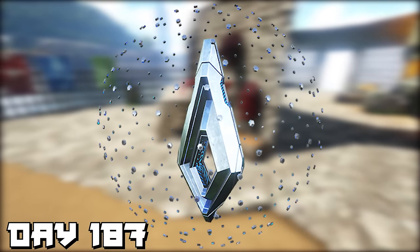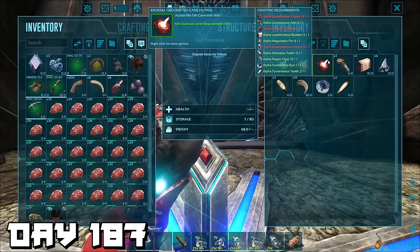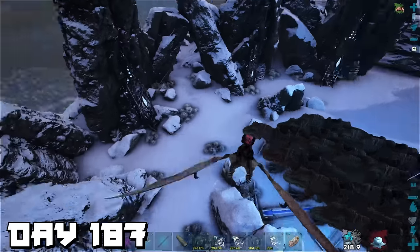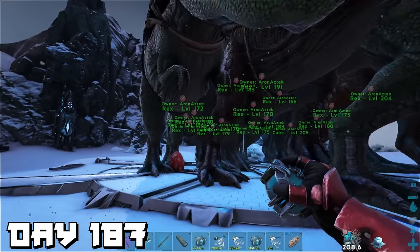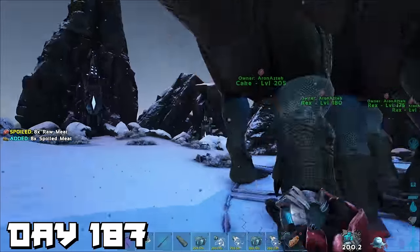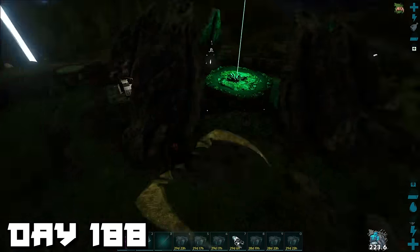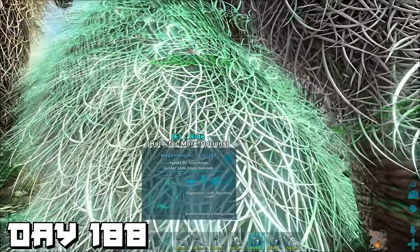We fly up to the volcano to the overseer's lair and double-check that we have all the tributes — and we do. We head to the obelisk and select dinosaurs to bring with us. This time we're going to take a mix of all the dinosaurs we took to all the bosses. The first dinosaur we had to take was our T-rex Cake. That night we started dropping them off at the volcano.